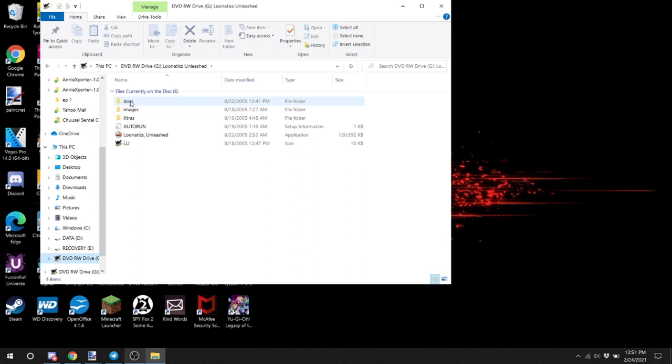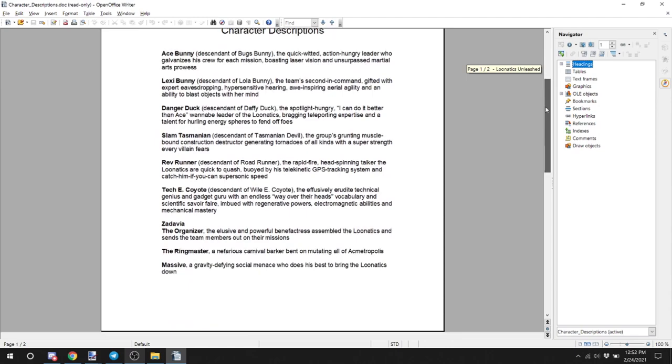I'm probably gonna save the application for a little bit later. I want to see what's in here first. These were done in 97 to 2003. Let's open this up. This looks to be pretty much the exact same thing as was featured in the physical version. Fact Sheet — yep, same thing on the back.